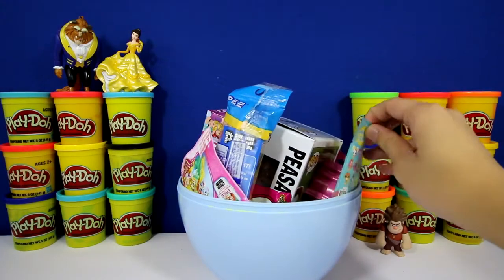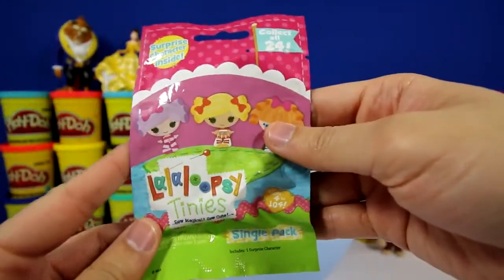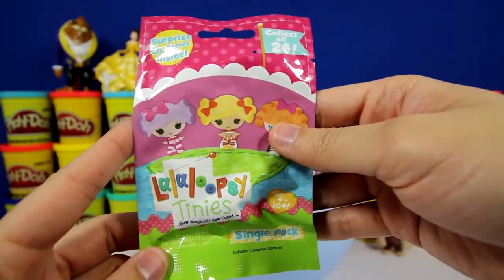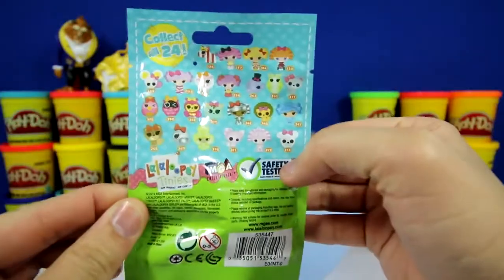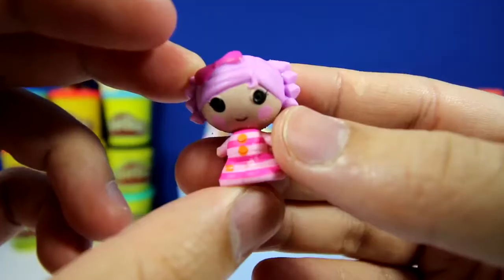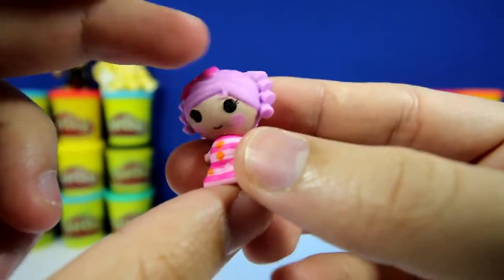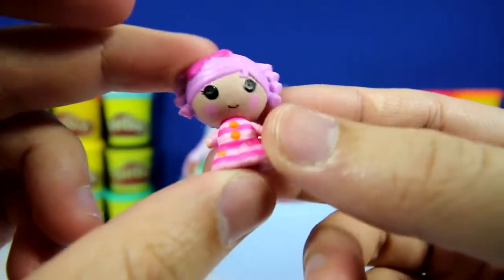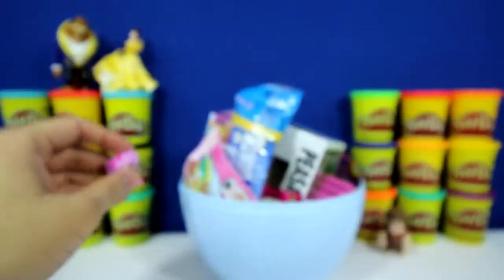Let's check out this blind bag next. Here is a Lalaloopsy Teenies blind bag — there are 24 to collect. I got this one. She's number 205. I'm not sure if she has a name or not.